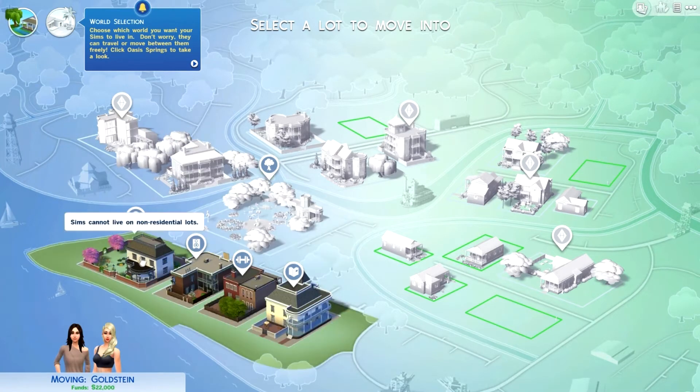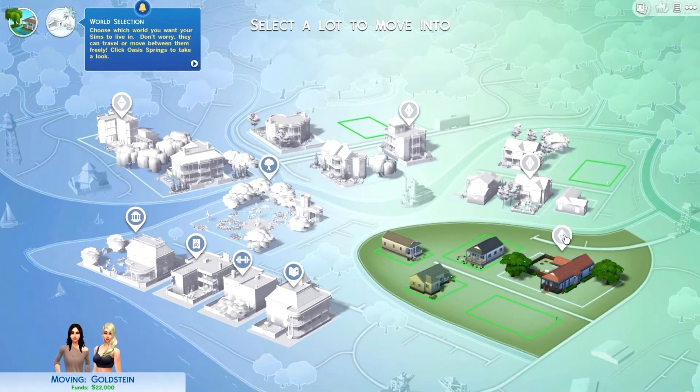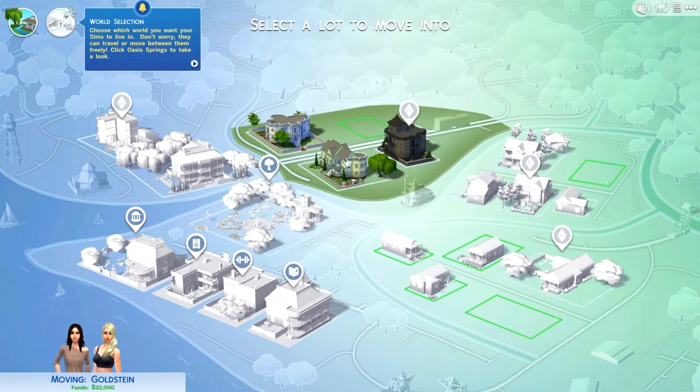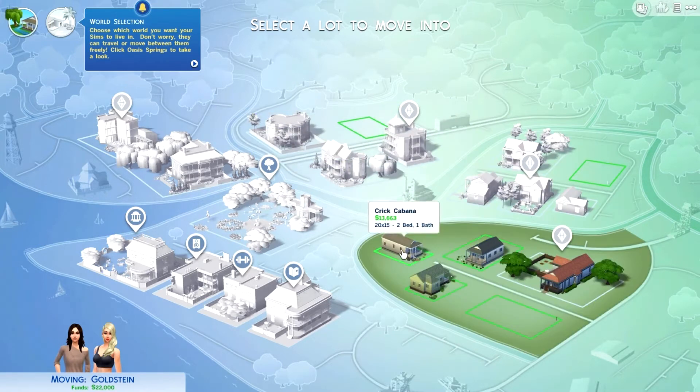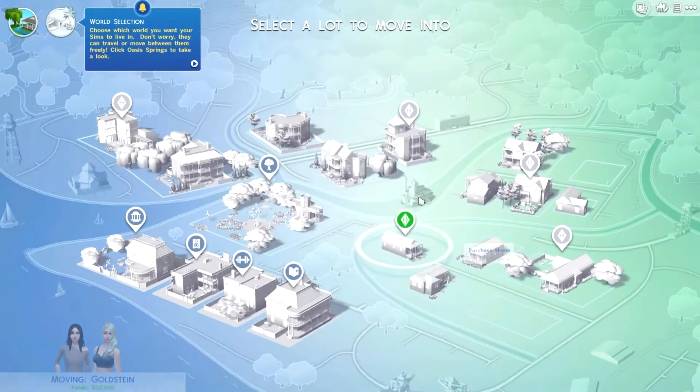There's an apartment. We can move in here - two bedrooms, one bathroom. These look like more of the expensive homes. Maybe we should get the two-bedroom. We're going to get it unfurnished. We just bought a house in Willow Creek since I really wanted Willow Creek - the Goth family is in Willow Creek and also the Pancake family.